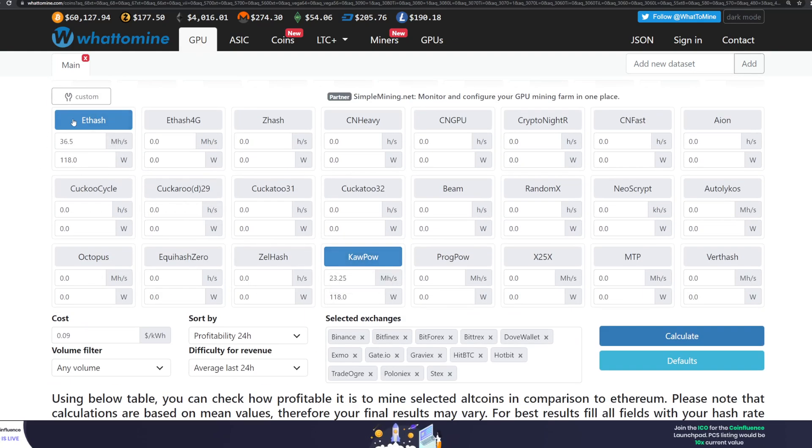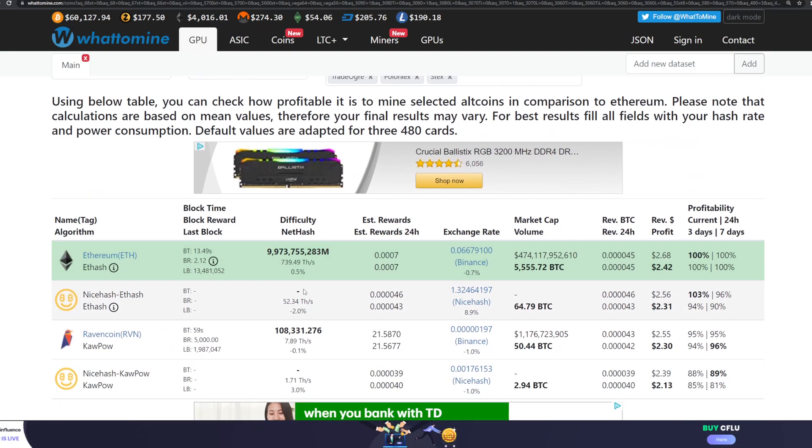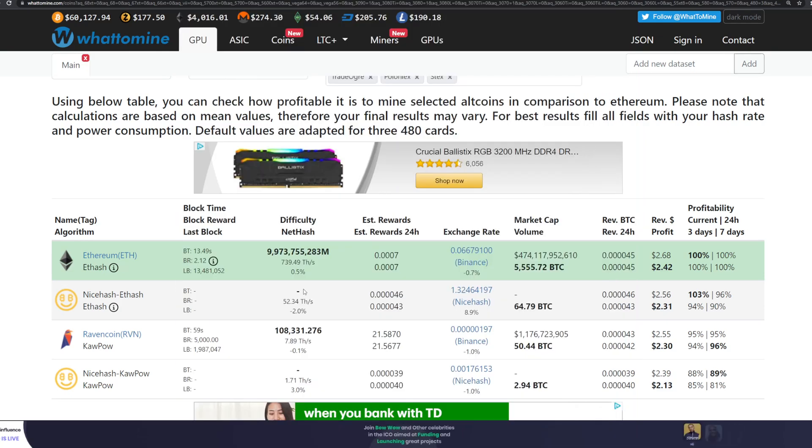Really happy with the performance of T-Rex 0.24.2 - I hope you guys try it out. Let me know what performance you're getting on the dual mining. There's not much information out there on the 3080 specifically - even on the official T-Rex GitHub they don't list recommended settings for the Raven and ETH dual mining on the 3080. So especially if you have a 3080, let me know your settings and your return. See you guys next time.